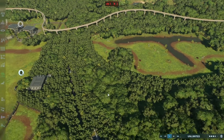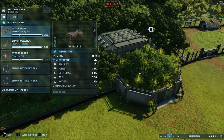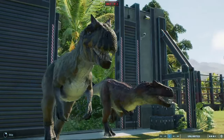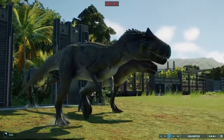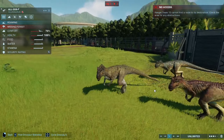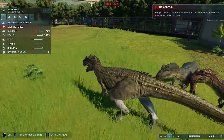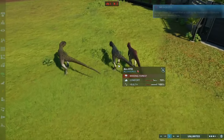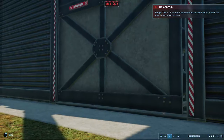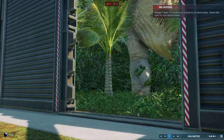Another major feature of this update is new variants. We have a new variant for Allosaurus — the Allosaurus 2022. They've all got their own new patterns and colors, so you can make some really funky new Allosauruses. We also have some new colorful Brachiosaurus with the Brachiosaurus 2001.